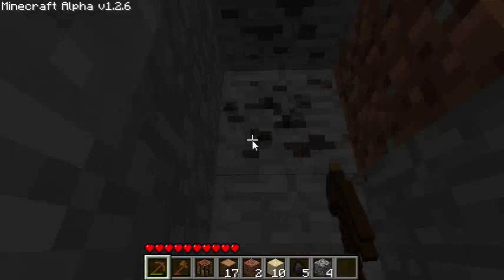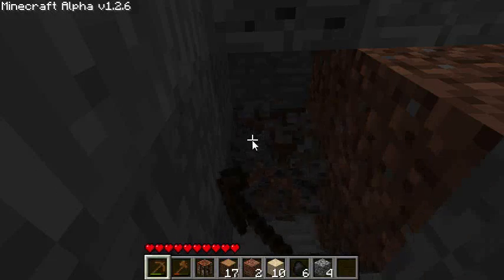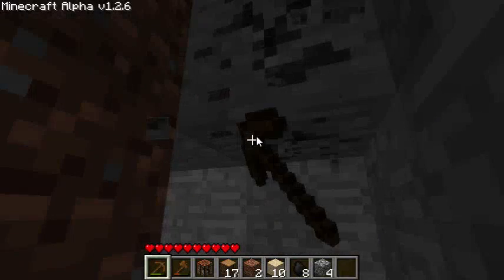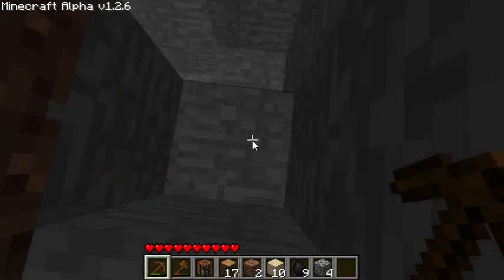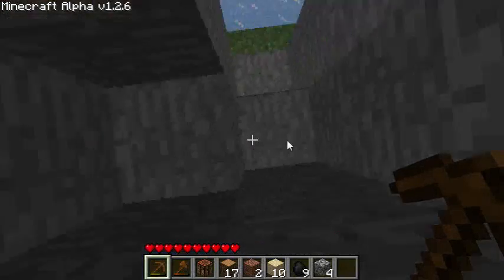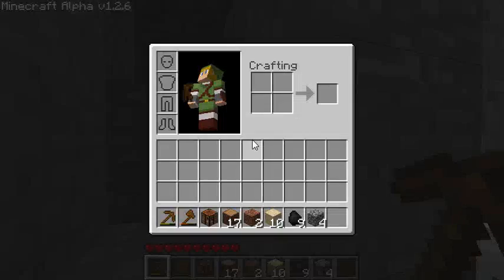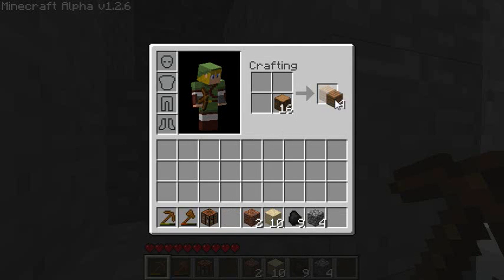You use coal to make torches, which basically just make light at night time, which protects you from monsters. Also, you should never dig straight up or straight down, because there could be sand right above you which could suffocate you, or you could fall down into a giant cave system which could deal a lot of fall damage. And now I have nine chunks of coal and a lot of wood, so I'm going to turn these into planks, make a few sticks, put the sticks there and the coal right above it, and you get torches.